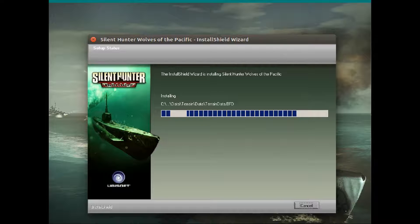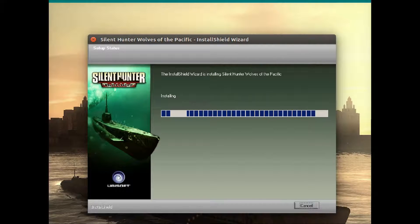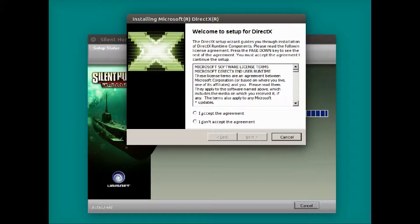Now we're just installing the base game right here. I bought the game back when it was just version 1.0, and we install it and then you have to do all the patching. Well, patching is not an issue because the U-Boat missions add-on adds all of the patches 1.2 through 1.5.